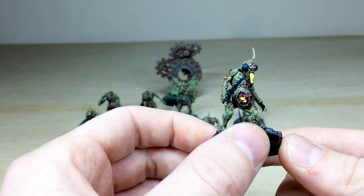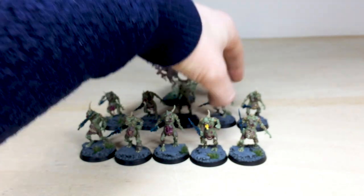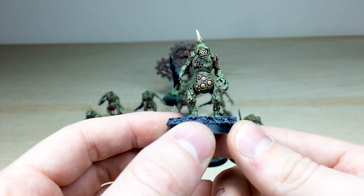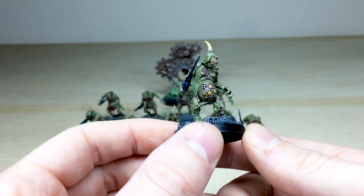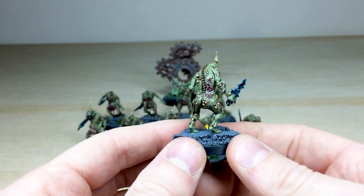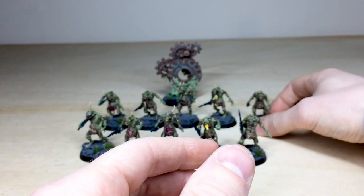You've got that huge maggot that he's either consuming or bringing up. And the last guy has this massive cheesy grin with a really nicely placed Nurgle boil symbol on his tummy as well. So that covers all the plague bearers.